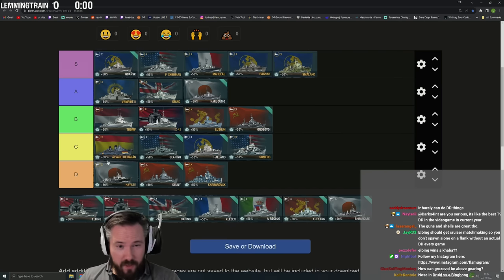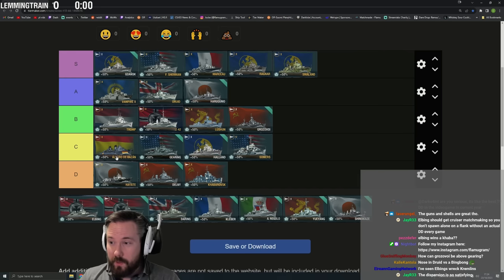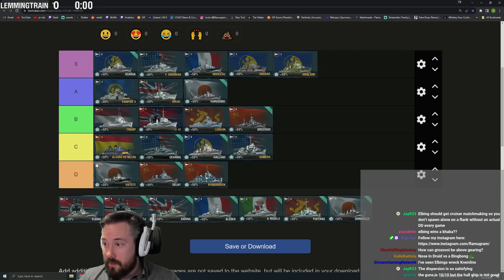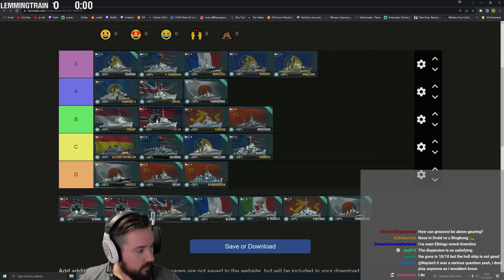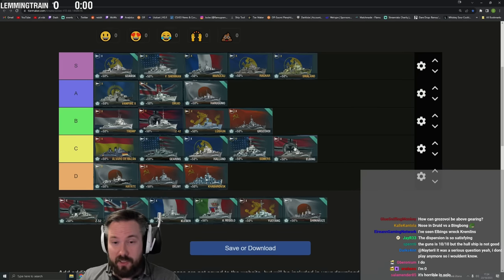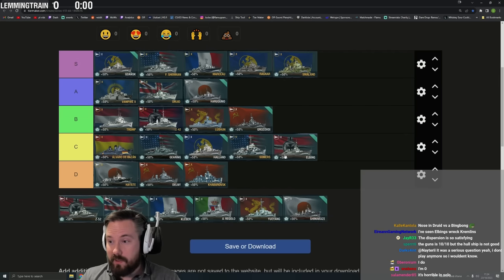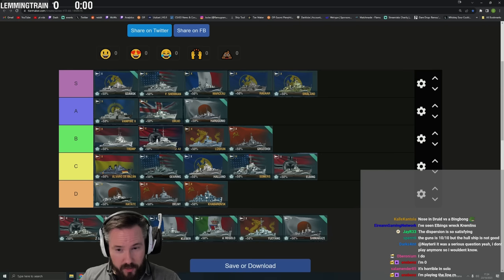Elbing actually shits on Kaba pretty easily. Grossovoi above Gearing for randoms — yes, I hate Gearing. Have you played Gearing solo in randoms lately? It sucks — it was awful playing it on NA. Placing Elbing in C tier — it's a fun ship, but as a destroyer it just doesn't fulfill DD roles.